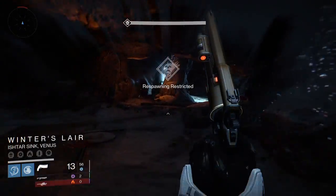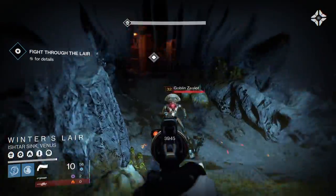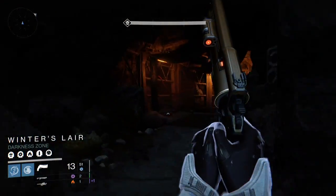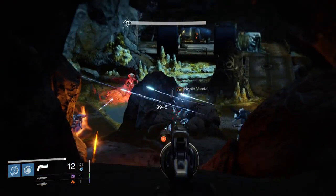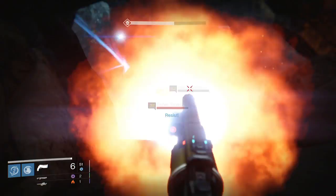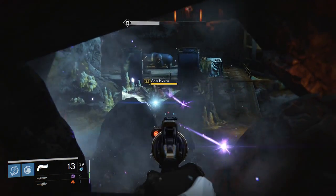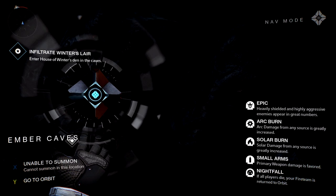Moving on to in-game activities now, and this week's Nightfall is the Archon Priest with some pretty tasty modifiers which make it the easiest Nightfall in quite some time. These modifiers are Arc and Solar Burn, Small Arms, and the usual Epic and Nightfall modifiers. The reason we say this week is super easy is the fact your primary weapons will be getting a damage buff from the Arc and Solar Burn if you use the right weapons, and that Small Arms modifier also increases the damage of primary weapons - so if you use, for example, a Vex Mythoclast, you will be hitting the enemies like a ton of bricks.